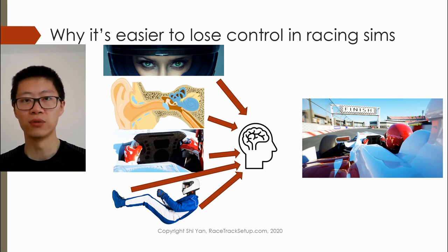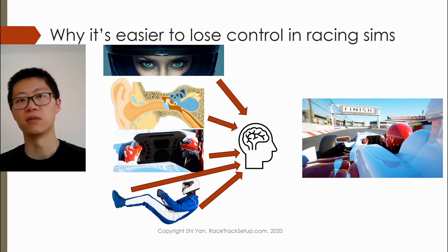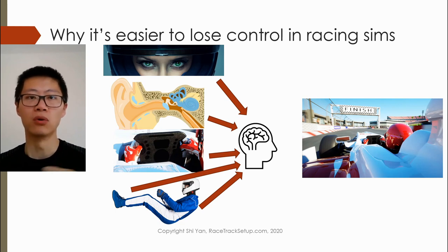With a real vehicle, if the ABS comes on, there's also feedback through the pedal. So it's not just one-way — the driver providing input into the pedal. There's also feedback information from the pedal towards the driver as to what is happening.